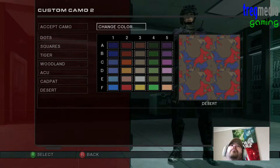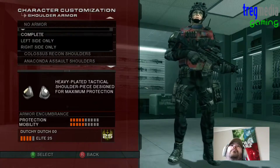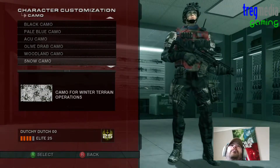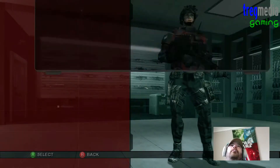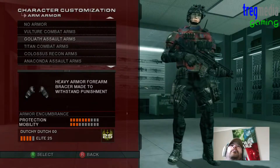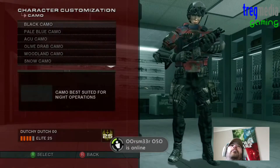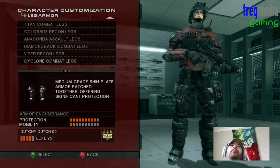So we've got our template. We can apply that now to anything we want. So let's go for Falcon Shoulders. Chuck some of my custom camo on there. Yep, that's all good. Arms, let's go with the Vulture. And we'll put the custom camo on that one as well.